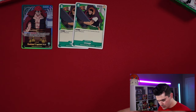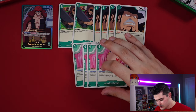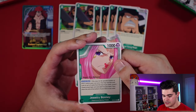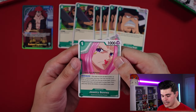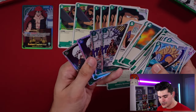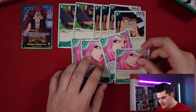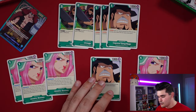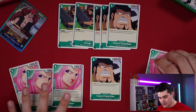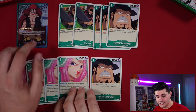The absolute strongest 1-drop in One Piece is Jewelry Bonnie: 1 cost, 1,000 power, activate main — pay a Don and rest her, look at the top 5 cards of your deck, reveal one Supernovas-type card and add it to your hand, then place the rest at the bottom in any order. She can search Killer, Apoo, or any big drop card. She's the strongest searcher in the game so far, functioning as a constant resource engine. Your opponent almost always targets her down immediately — that's how strong she is, for just one Don.